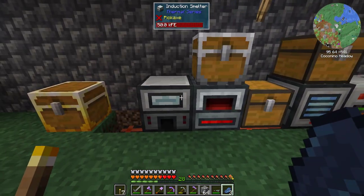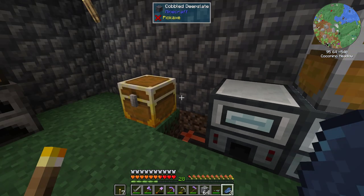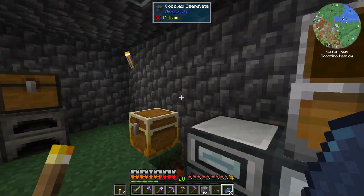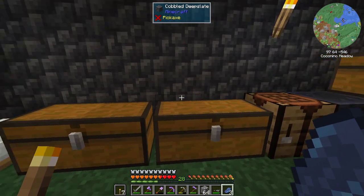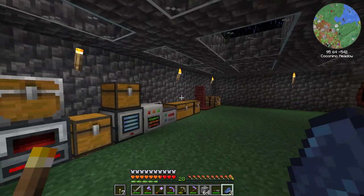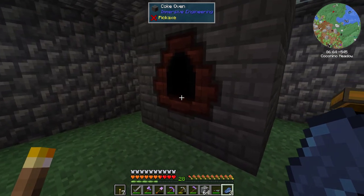I wanted to do more Thermal Expansion so I opened up an induction smelter so we can make alloys — we're going to need alloys to make more things in Thermal Expansion. We upgraded our chest to a gold chest and put our iron chest up here. We put a massive amount of chests all over the place. I might put up a sign network so I know where everything is, or we might get into RF Tools for some refined storage, because this is getting a little out of control.